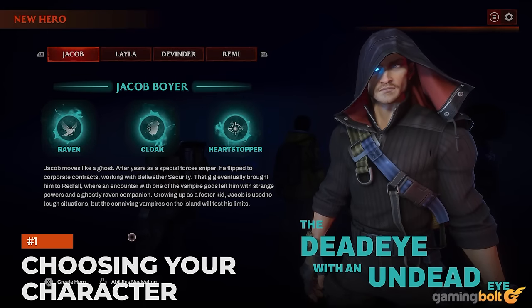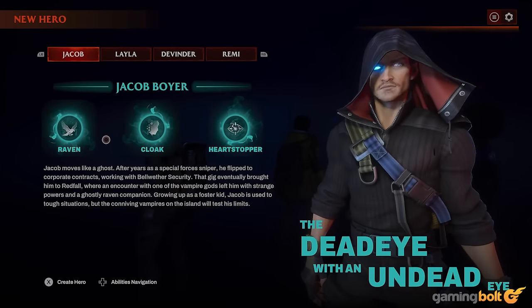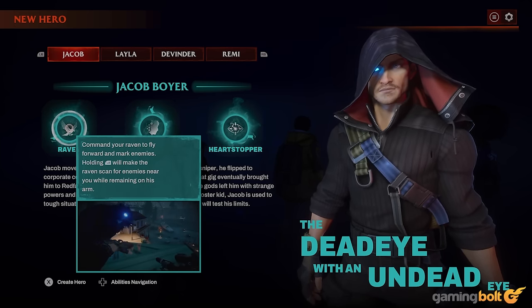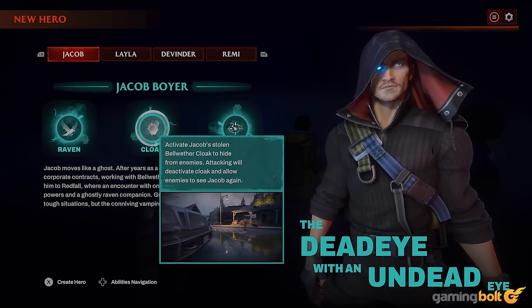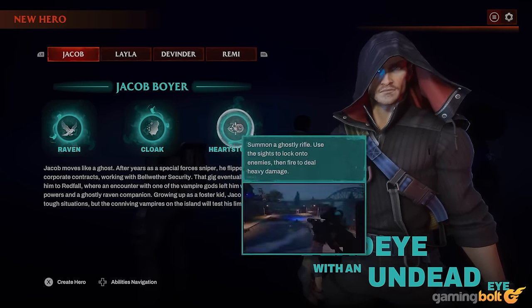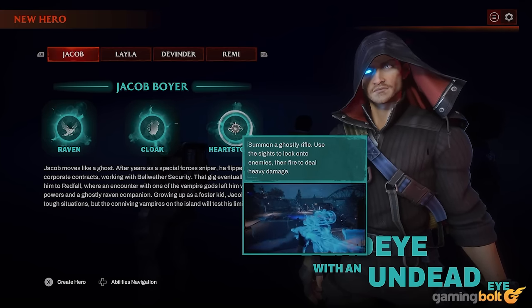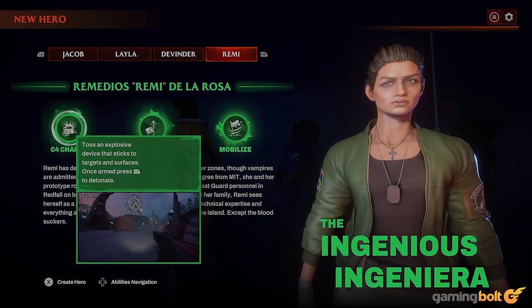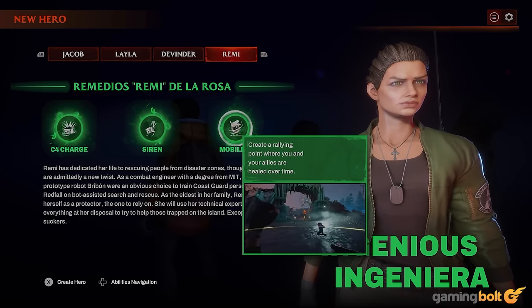Choosing Your Character: Redfall lets players play as one of four unique characters, but once you've selected your protagonist, you can't swap to someone else in that save, which means that you'll want to give some thought to your decision. Each character is suited to specific roles. Jacob, for instance, is well-suited to stealth, owing to his ability to scan for enemies and go temporarily invisible. But if you're the sort of player who enjoys playing the support role in co-op, Remy might be the way to go, thanks to her mobilize ability.